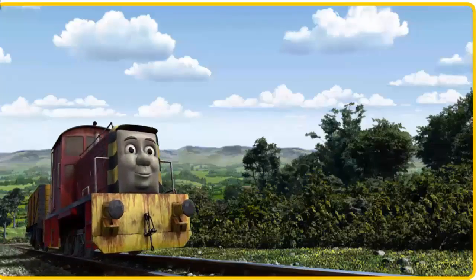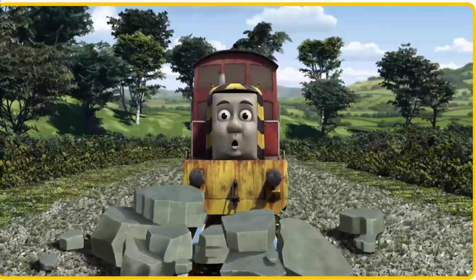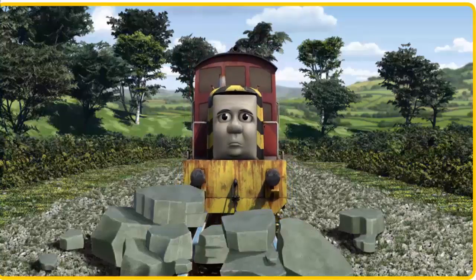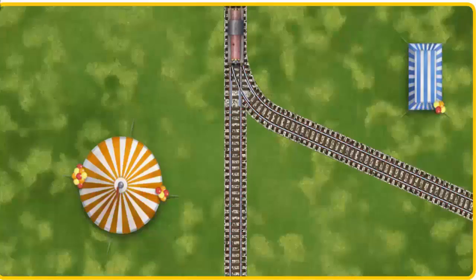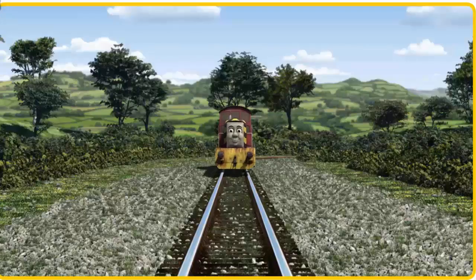Salty set out for Knappford Station. Suddenly, Salty had to stop. He needed to go a different way. Help Salty find the track that goes nearest to the smallest tent. Let's go!